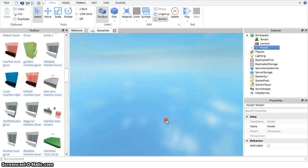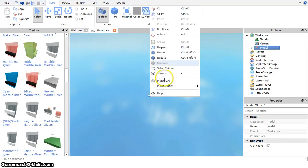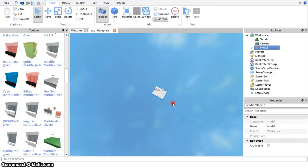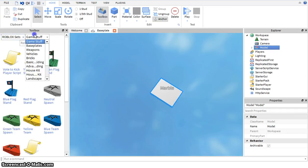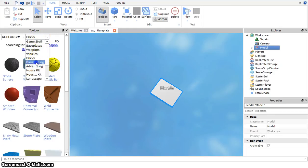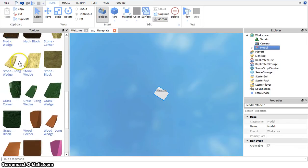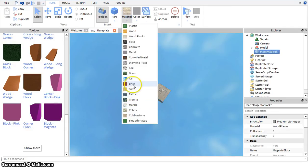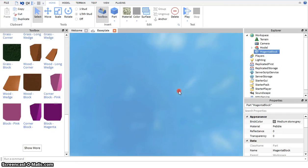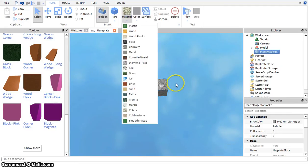You just drag that. Now let's just go to Roblox Sets and get a basic block. Just get a basic block. Let's just take this. I'm going to color that gray. Change material — let's say pebble stone. Just pebble.